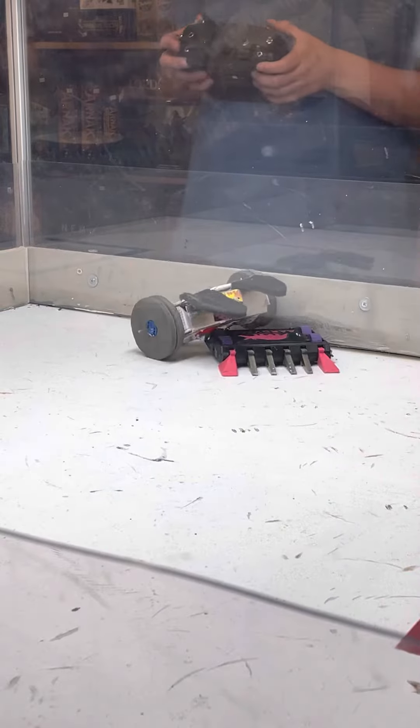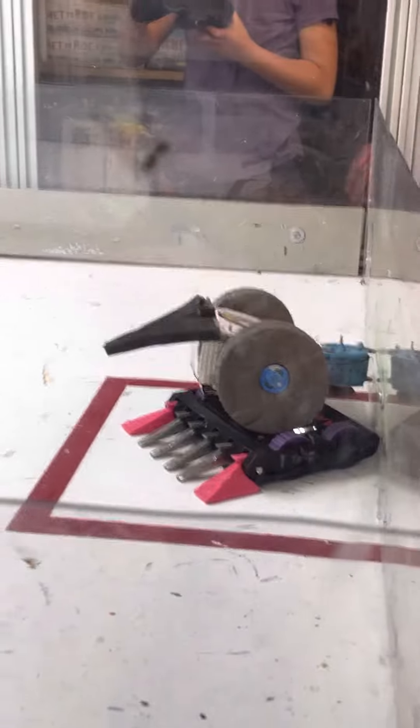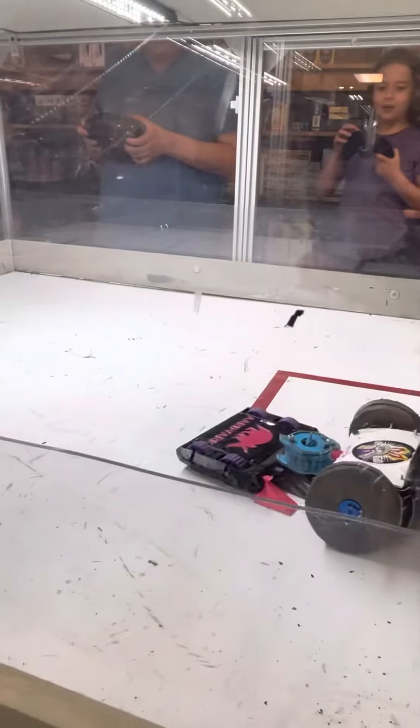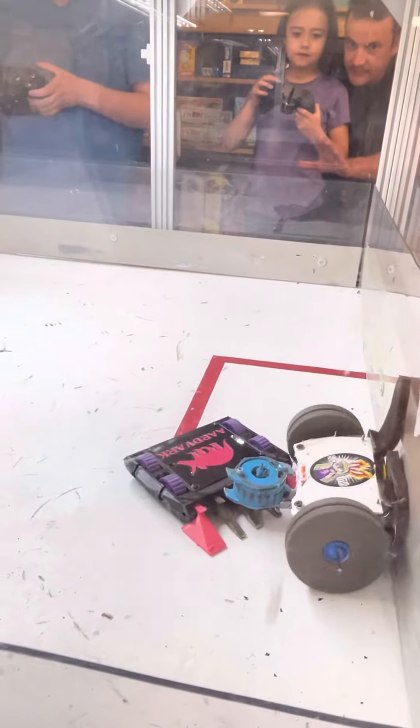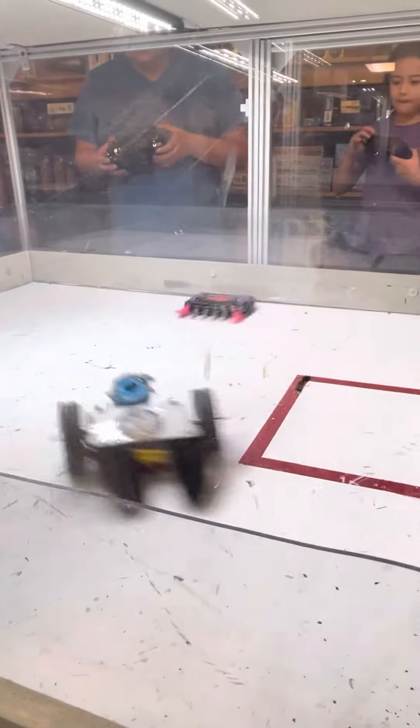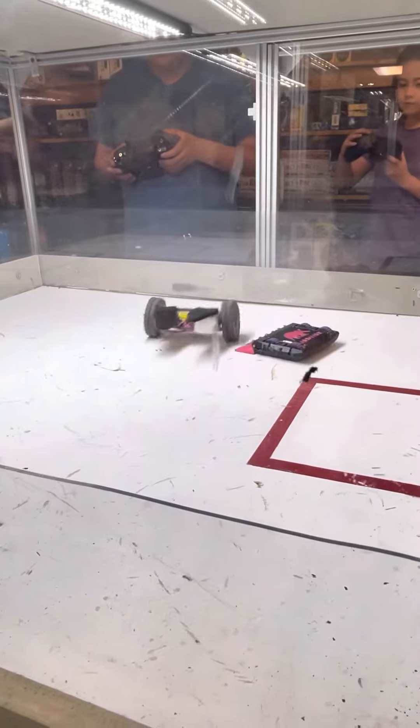We still got a push and shove here as there's plenty of match left to go. Hardbark moving Bunnicula around the match, pushing it into the walls. About 40 seconds in, plenty of match left. Bunnicula now spinning around using itself like a hammer, holding it against the wall again. Hardbark is definitely showing that it's built to control the match.